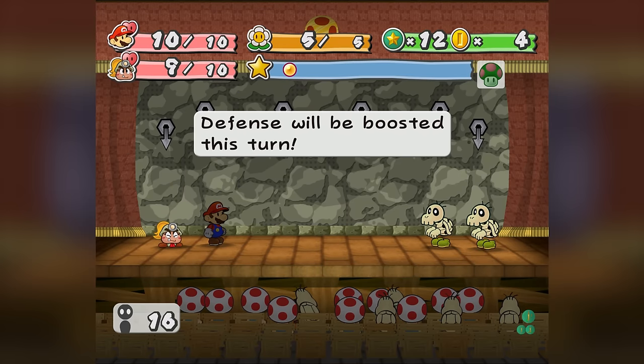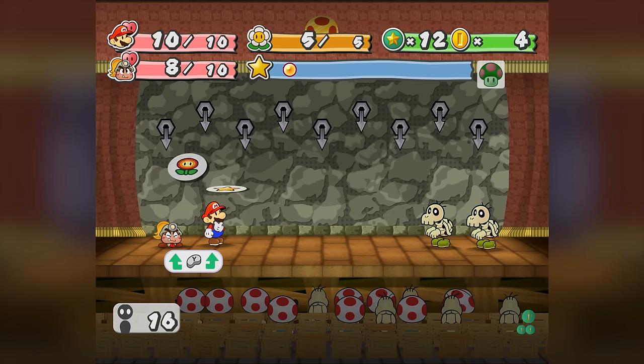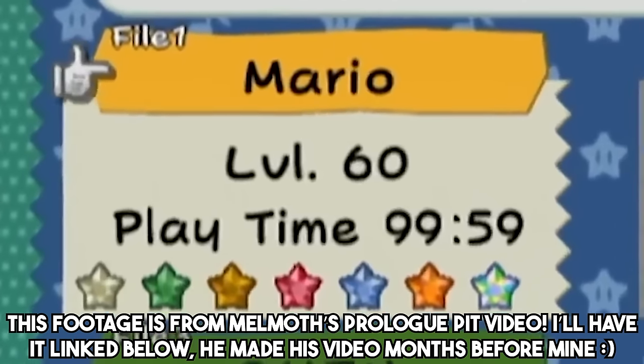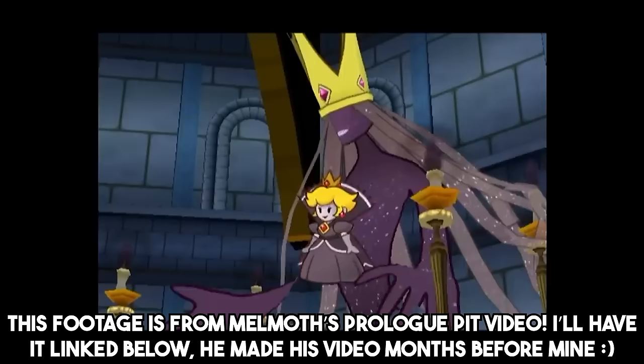Normally you're not able to access the Pit of 100 Trials until you unlock the Paper Mode ability in Hooktail's Castle, which allows you to turn sideways and slip through the fence into the dungeon. There are a few ways to get around this, with the most well-known being a glitch called Paper Storage, which stores the Paper Mode ability between save files.